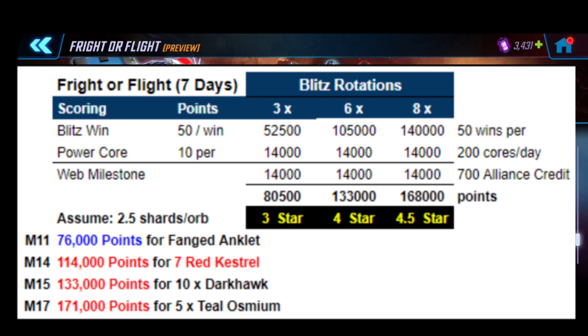At the milestone 11 mark — 76,000 points for the Fanged Anklet — you'll easily hit this even doing three rotations if you want a chill event. Milestone 14 is a really good target because getting that seven-red Kestrel is really great value, and you won't need to do too much. At 114,000 points, that's roughly four to five rotations per day, which is quite feasible — you don't need to do the full six.